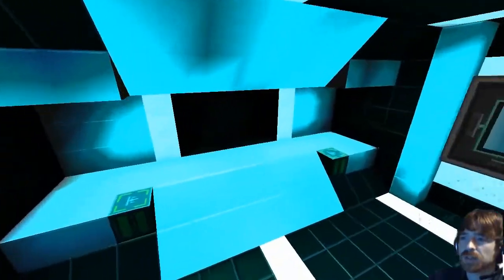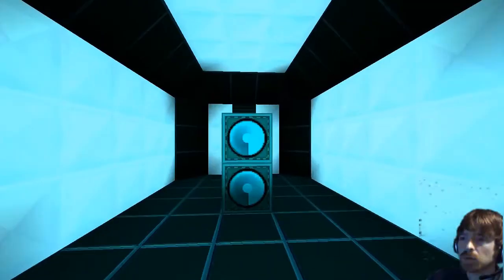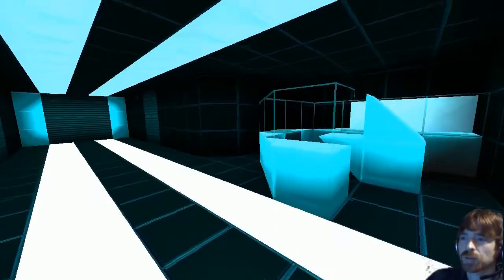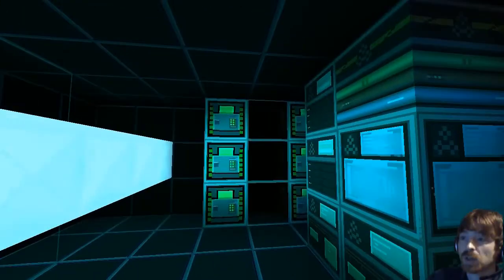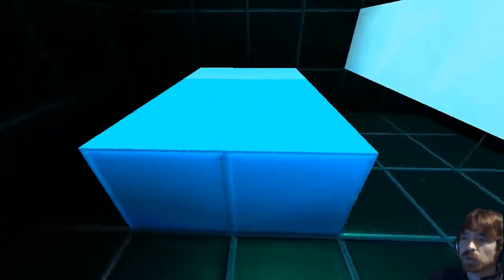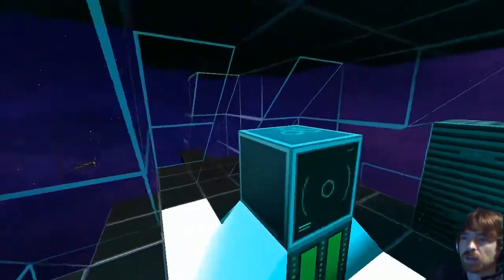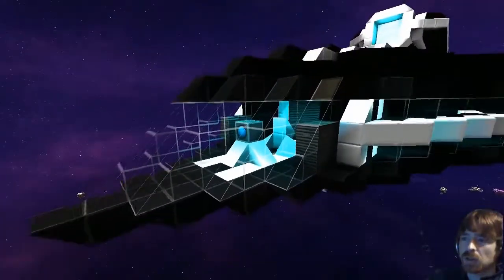So gravity unit, and through the door we've got a coal room, through the next door we've got some kind of internal computer centre — very nice. Coming through here we've got storage, more storage, and a bed. Coming forward we've got the bridge, with an easy way in and out, computer, gravity — very nice.